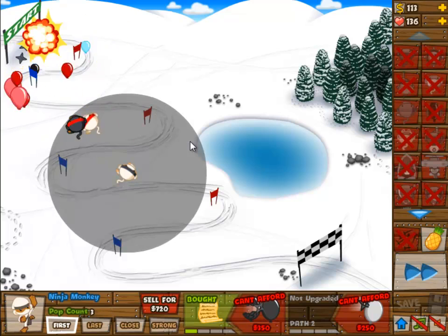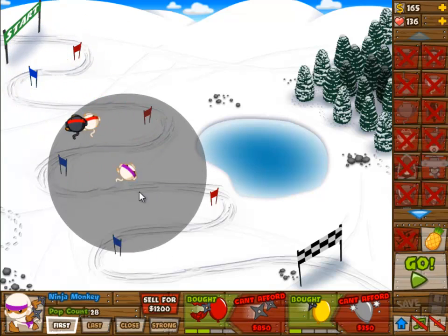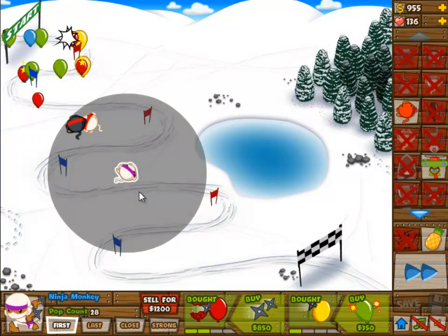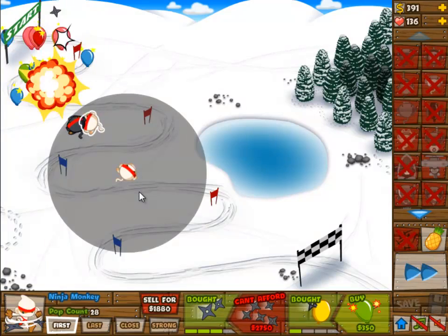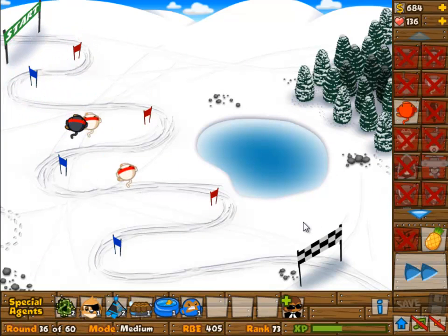I won't need any of the pineapples again. Another ninja monkey at 3-2 — we're going to upgrade it to 3-2 eventually once we have the money. And that one is actually going to be 4-2 first, because that's how it works — it doesn't hit as many of the lead balloons as the first one does, so I wanted to upgrade that one first.